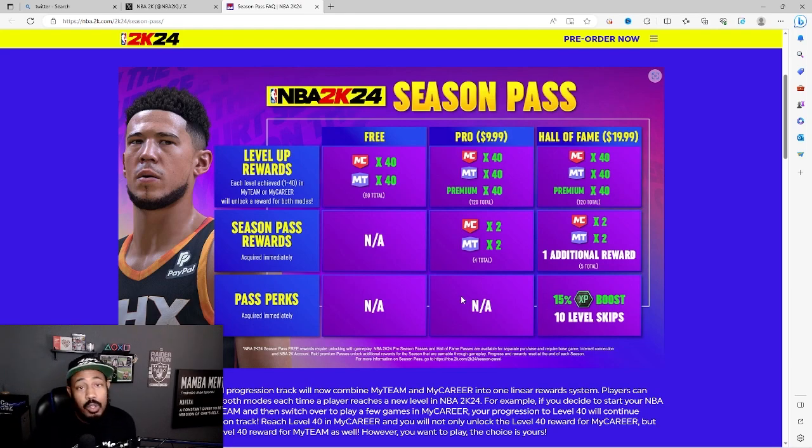When it comes to the plans: with the free plan you get 40 MyCareer and 40 MyTeam items. If you go into the Pro plan — which is $10 per season, that's the key word, per season — you get 40 MyCareer, 40 MyTeam items, and a premium 40, for 120 total level-up reward items.